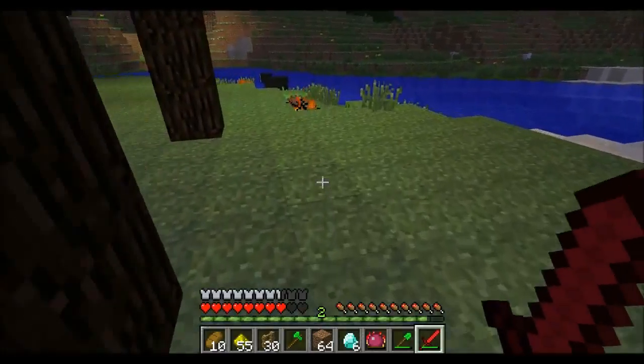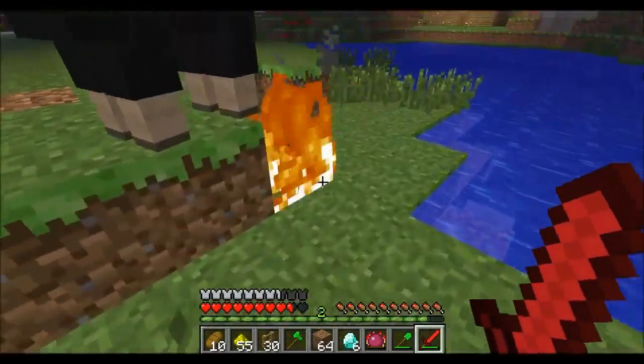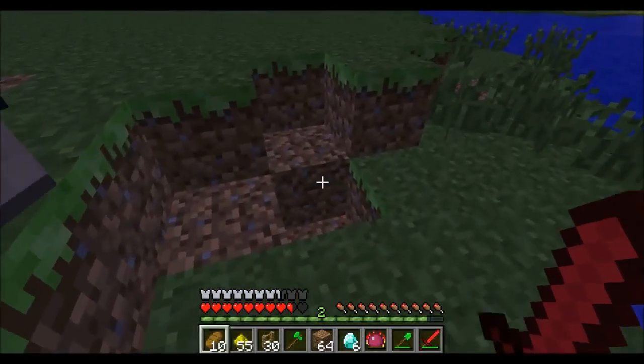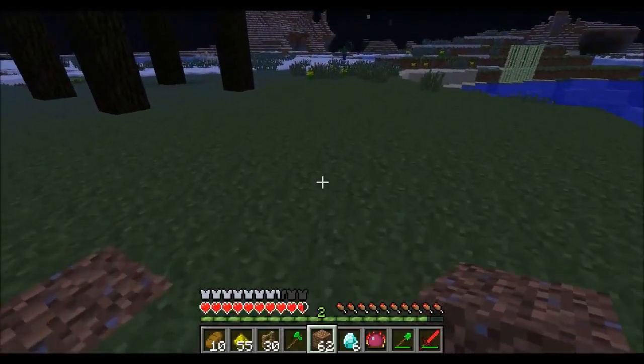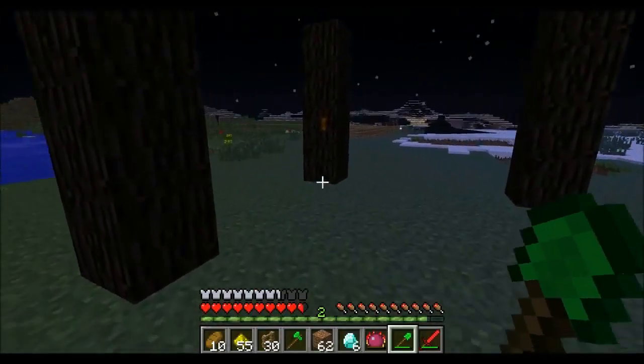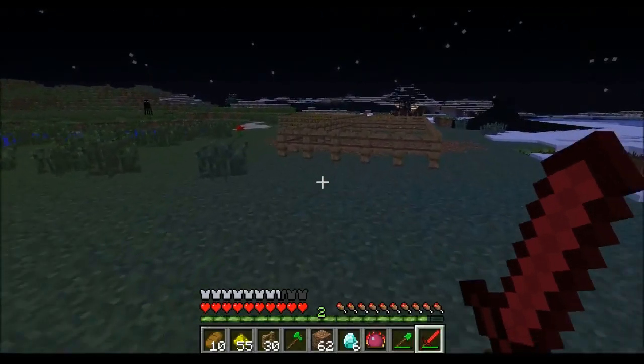Where's our generator? Can I have the generator please? It should be there. It's not there. We've got the electric furnace, we've got the macerator, we've got the extractor, that's it. The bat box is there, it's just everything else.